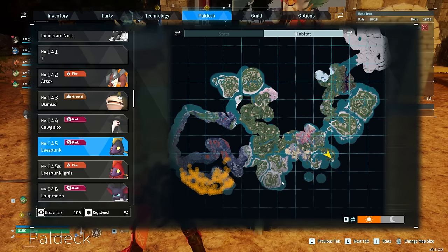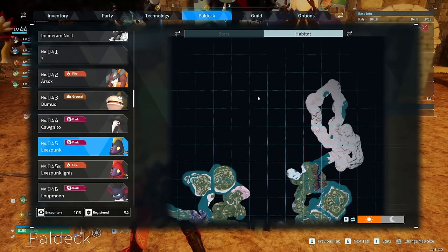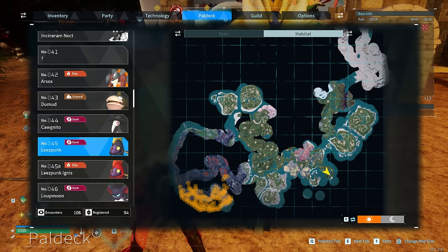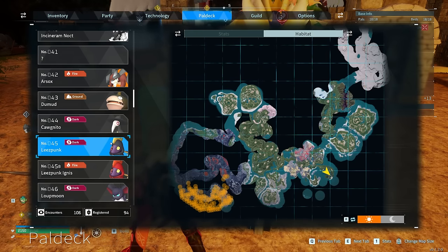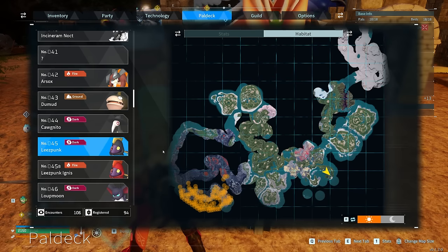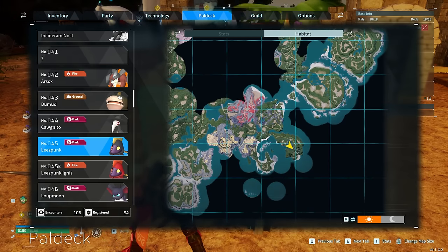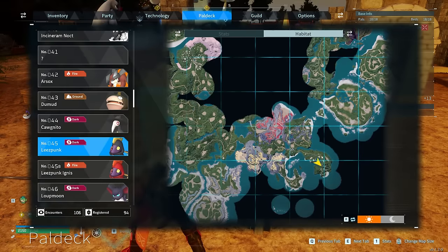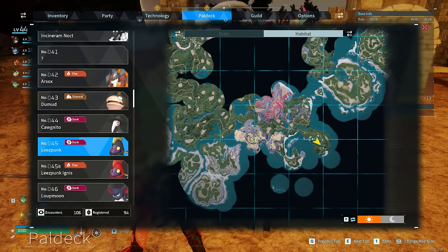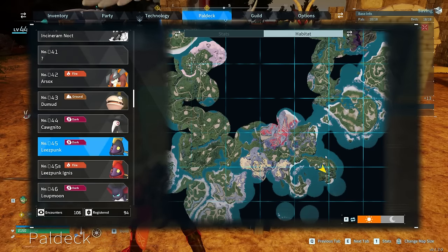Leespunk is a little harder to access early on. Most easily farmable Leespunks are in higher level areas like the volcano or ice regions. However, the reason I include it in a starter build — mostly for the sonar — is that Leespunk is one of the most common pals you'll find in raids early on. If you start a base and get raided, you'll find Leespunks in most raids. You'll also run into them in dungeons and when fighting the Syndicate near the Syndicate boss area. Wait for a raid and capture one, or check the Syndicate areas — you just need one for the sonar.